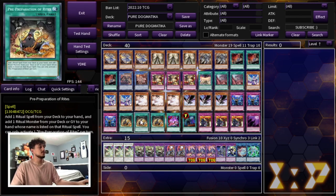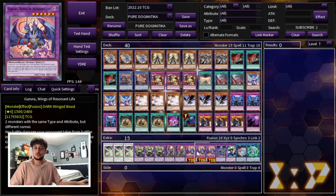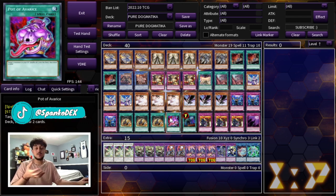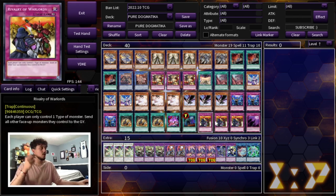We're playing three Pre-Preparation of Rites — it gets you to your ritual monsters, thins your deck, and makes this build very consistent. Then there's one Pot of Avarice. I was at 39 cards and thought about Upstart Goblin, but Pot of Avarice makes more sense because you're sending so many extra deck monsters to the graveyard for Maximus, Nadir's Servant, and Dogmatica Punishment. Pot of Avarice lets you put them back and use those effects again — it's a free draw tool and a great 40th card.